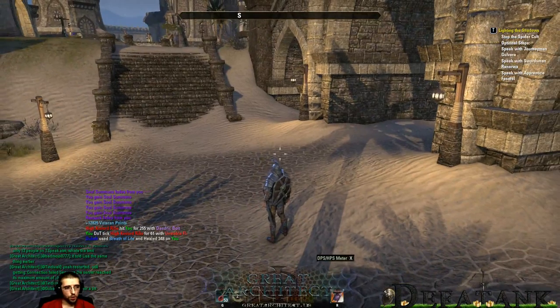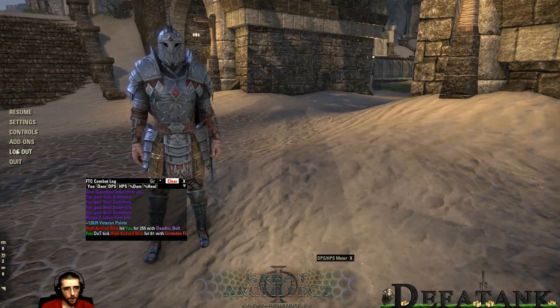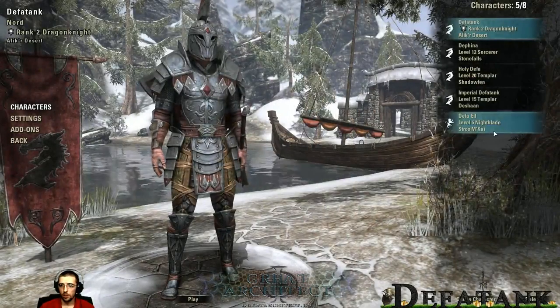We're going to take a little break while I switch over to the Templar. We're going to go through the Templar's abilities just like we've done — break those down, see what the ultimates are, check out the active abilities, passive abilities, and ultimates.